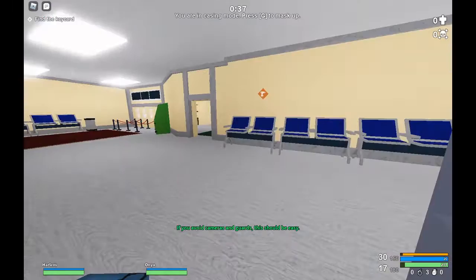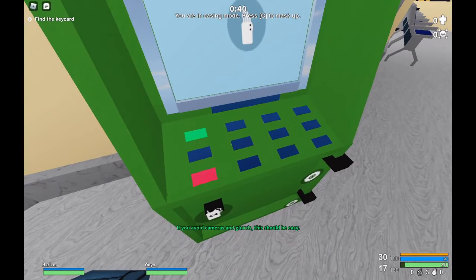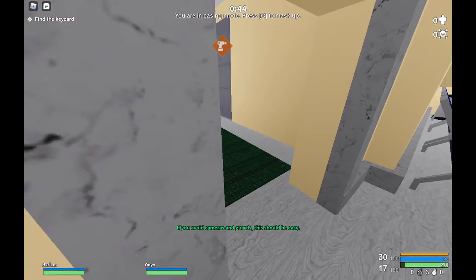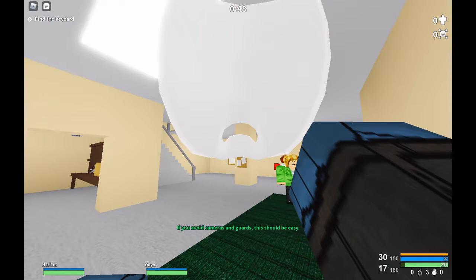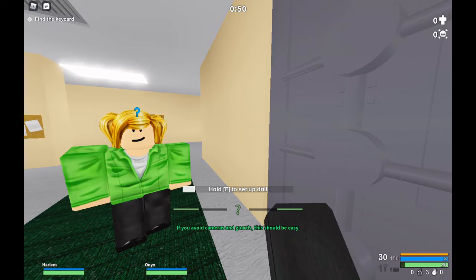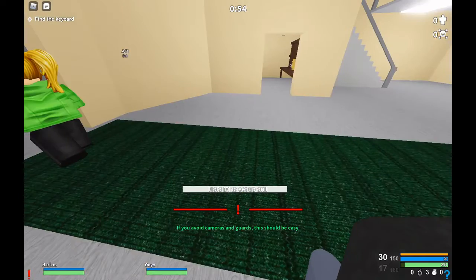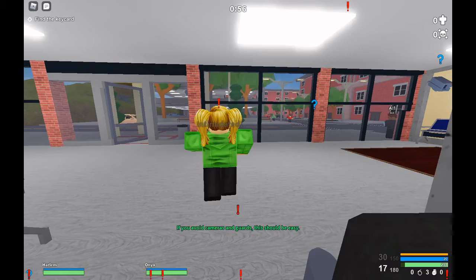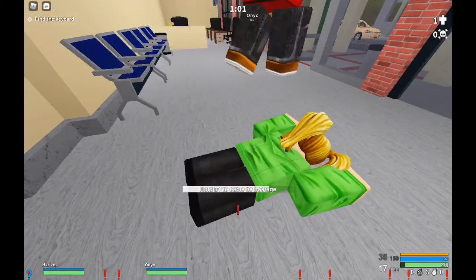This is the bank entrance here. If you have something to open the ATM, go ahead and open it. This is the vault brick here — there's a little yellow marker, just mask up and slap the drill on. If you don't care about stealth, just don't put everyone down. Otherwise, put up a mask if you want to take hostages.